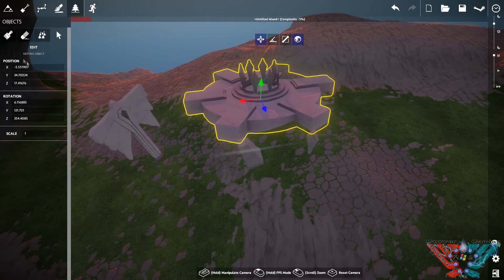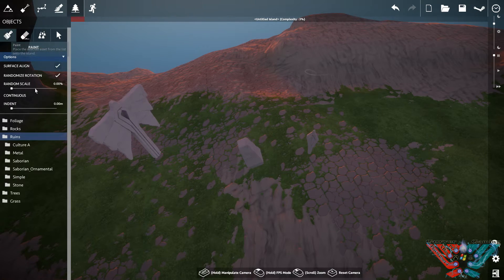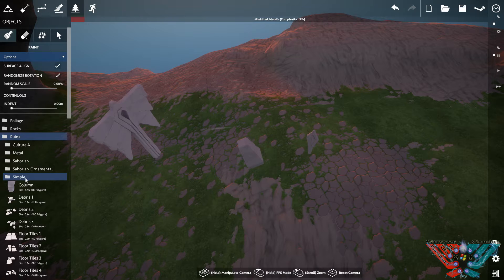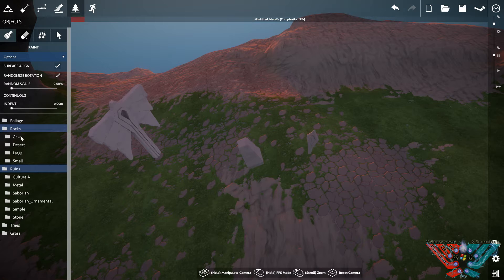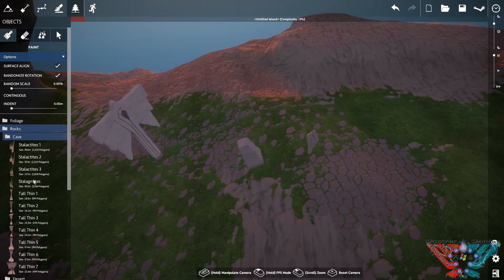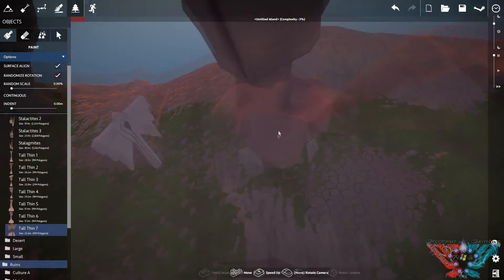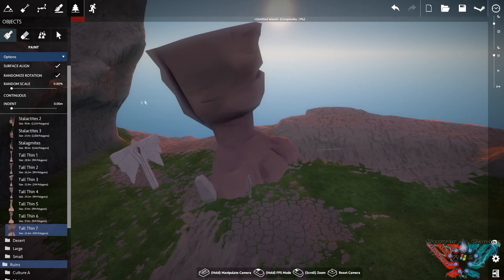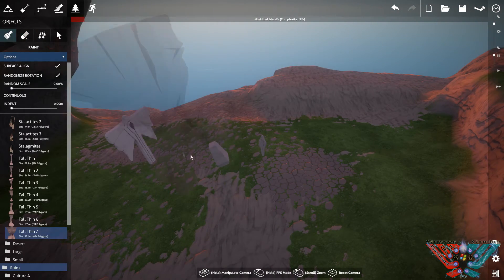Everything you can manipulate - sink into the ground, bend it, twist it, shrink it, whatever you want. It can all be done via numbers as well. There's loads and loads of ruins and things you can do - stones, simple rocks, small large desert rocks, cave rocks, just so much stuff. You can stick a big pillar in - it actually looks like a rhino's foot from there, but you know, just so much you can do.